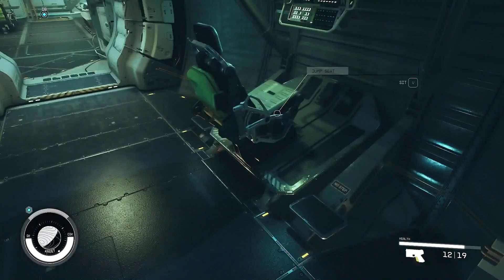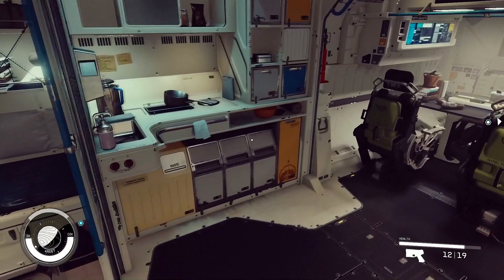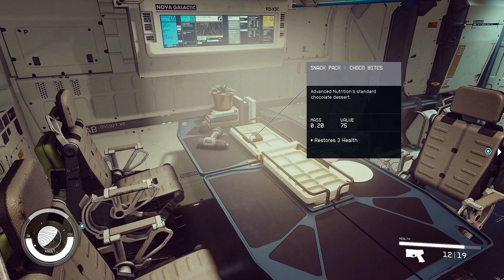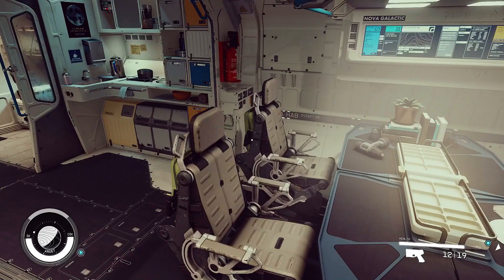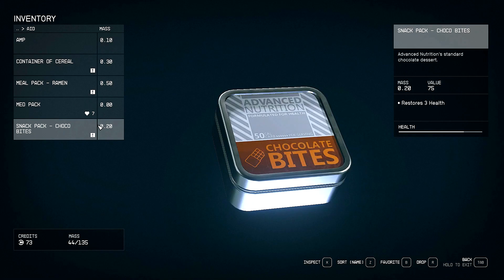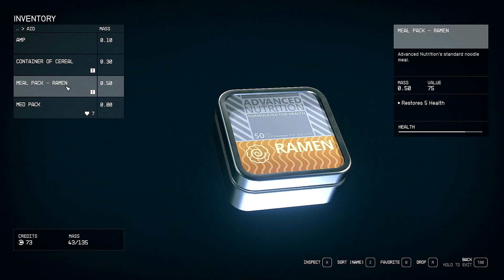I could walk around the ship picking up food and eating it, although there's not a whole lot of it here really. There's a container of cereal that will restore 5 health, there's a snack pack of Choco Bites. I wonder if I could eat stuff straight from here instead of having to go into my menu. We're going to eat all our stuff before we even leave the ship. But if we're going to go see pirates, I just wanted to heal up a little bit. That's going to take way too much time. Let's go see pirates.